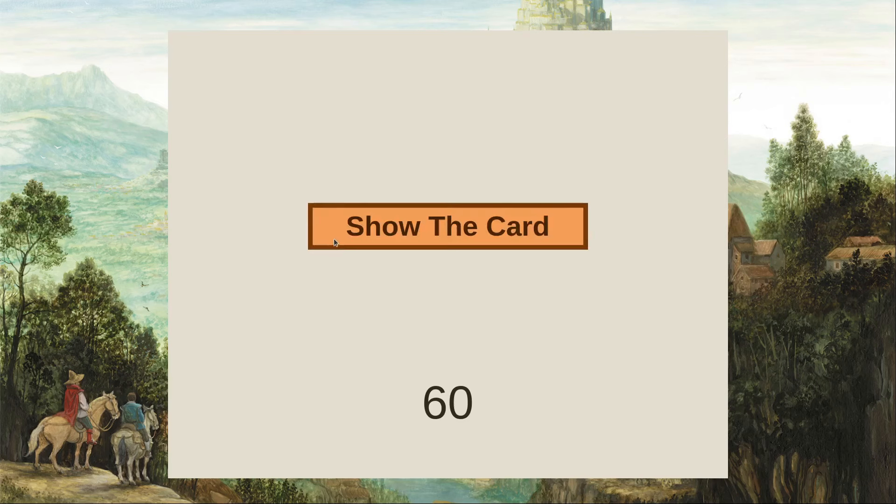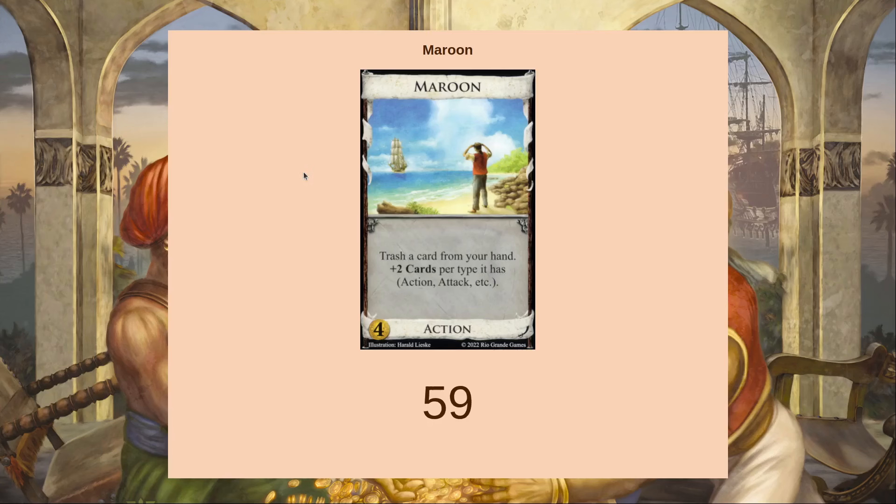Let's talk about Maroon - it's a plunder card that trashes a card from your hand plus two cards per type. Functionally, a lot of the time this would be almost anything else just saying 'trash a card from your hand plus two cards.' That's a lot of what you're using it for - estates, early coppers, just the normal pace trasher. It's pretty good at that since it does trash and draw two cards.